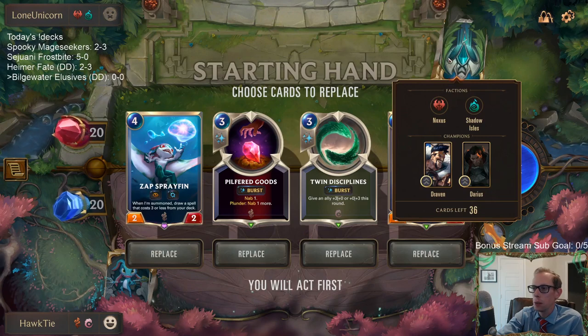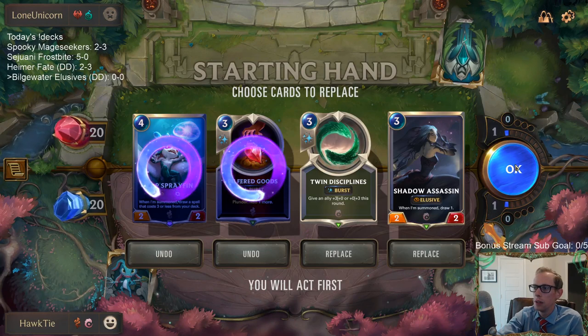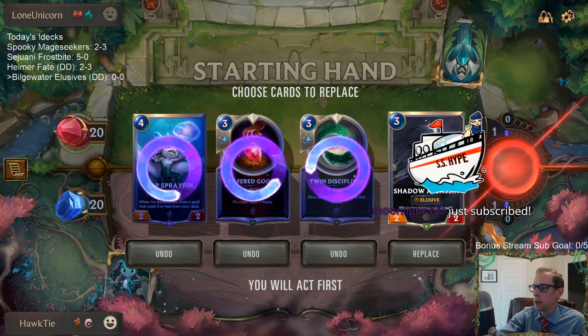Okay, we're playing against the Noxus deck. I'm going to mulligan these two for sure, and maybe Twin Disciplines as well. I'm going to think about Twin Disciplines.